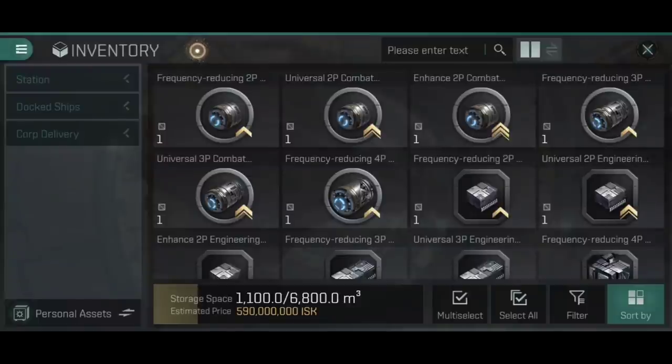These are further subdivided into 2p, 3p and 4p, which are then further subdivided into frequency reducing, universal and enhanced. I'm aware there are a lot of different terms there - I promise they will make sense in a moment. The best thing is to jump in and look at the stats of one of these so we can explain where that name comes from.